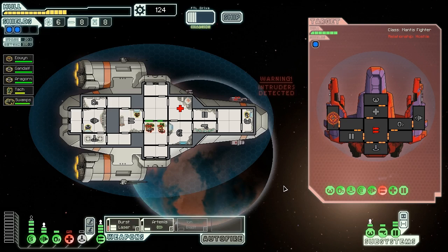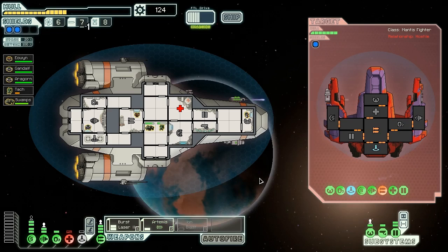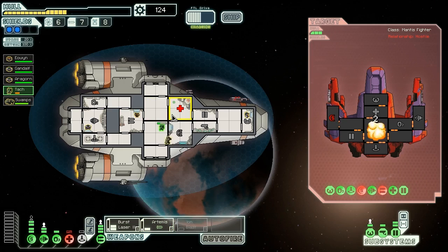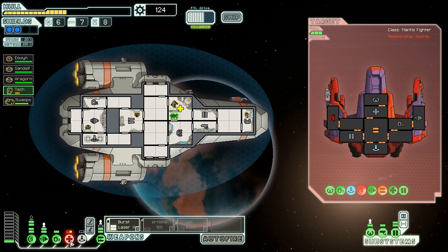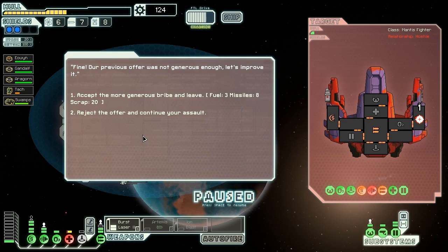Let's go for the shields. They've decided to beam their guys back — obviously they've had enough. Let's get my two guys into repairing the med bay. They're trying to get away — we're of course going to try and stop that. No weapons, no shields — I don't think they're going anywhere. We also gained a bit of experience. They're asking for mercy. They were pirates, but they're offering us free fuel and eight missiles, which is quite good — not much scrap. I'm going to accept the offer.